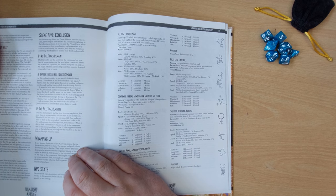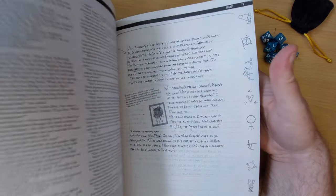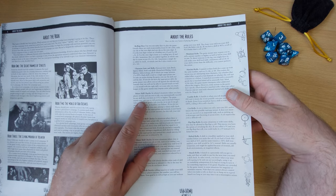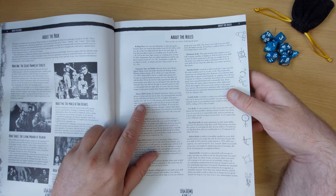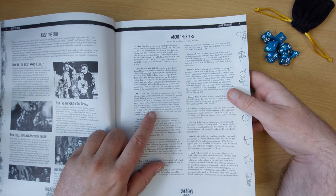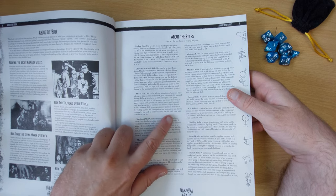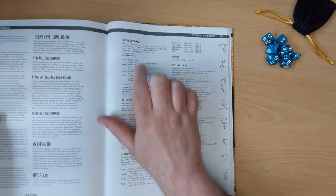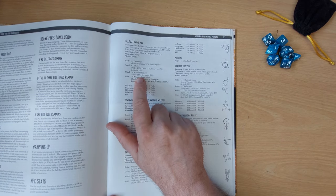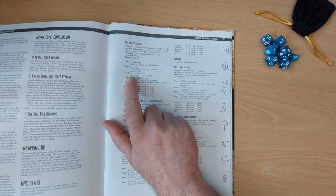There are basically three types of skill rolls in Unknown Armies, dealt with on page seven, which is a very good summary of the rules. First, minor skill checks: in relaxed situations with plenty of time and no risk, you automatically succeed any skill you have at 15% or higher. If you lack the skill, roll against the appropriate stat minus 30. For example, this character has streetwise at 40%, but without it he'd use his mind at minus 30 — a 20% chance to barely squeak past.